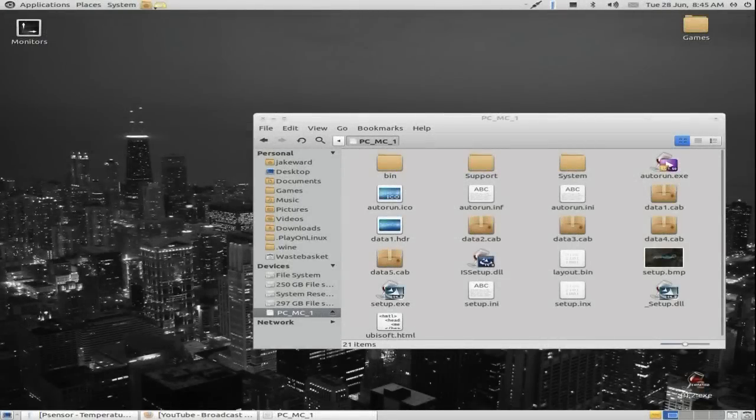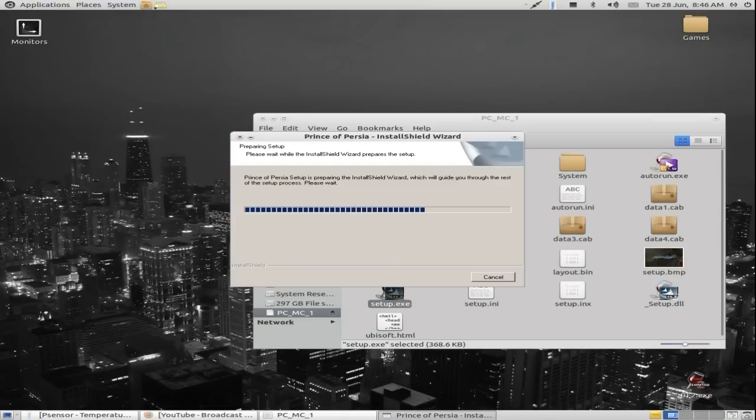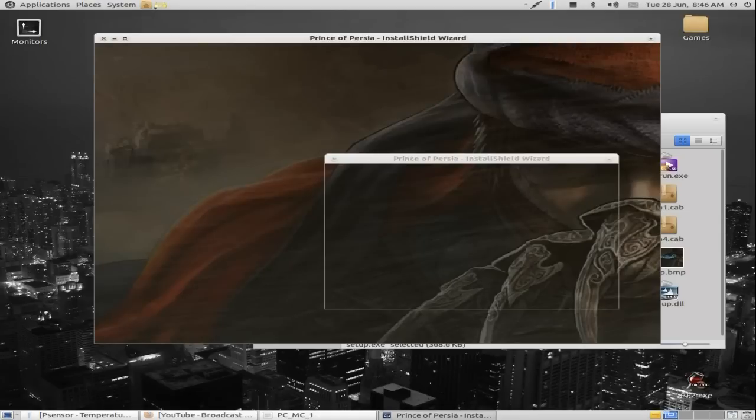Hello viewers, today I will be making an installation video on Prince of Persia 2008. It's a fairly simple installation — all you have to do is basically run it through WINE. Just double click the setup .exe and run it as you would in Windows. Basically just click next a few times, accept the terms and conditions and install.